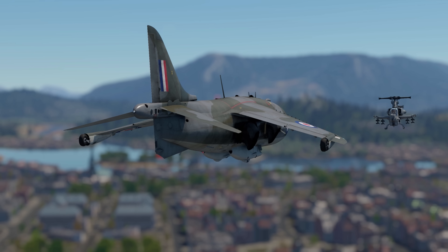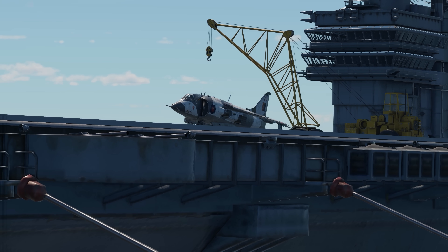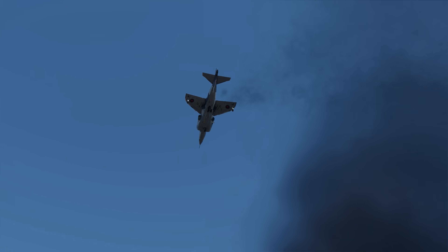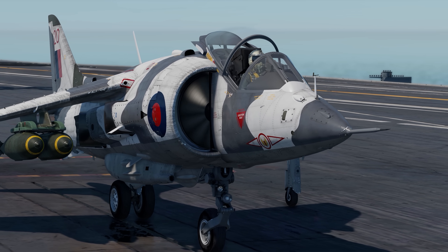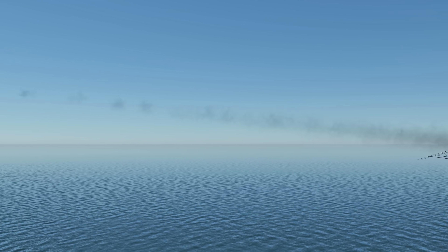The Harrier is truly a marvel of British aviation engineering. It's a carrier-based fighter jet that requires no airstrip to take off or land, and it's capable of carrying quite a hefty set on its hardpoints, although it will need some runway to take off fully loaded.